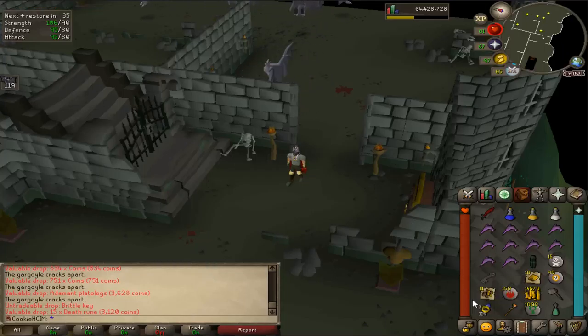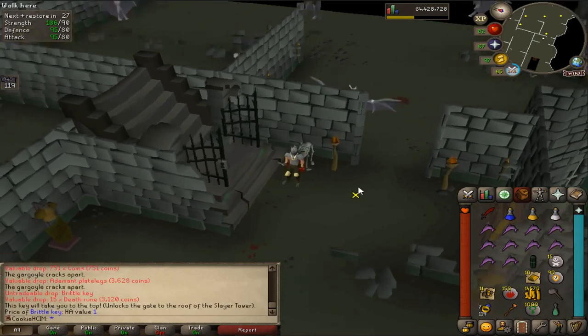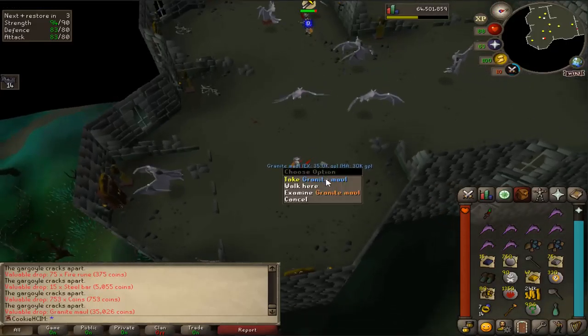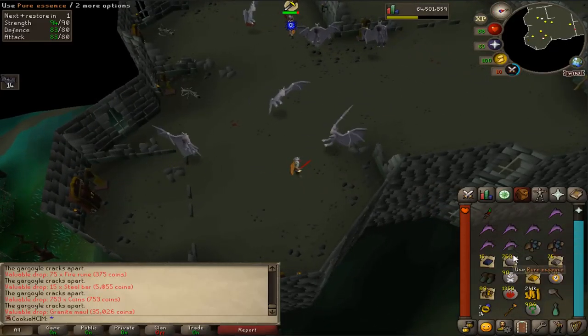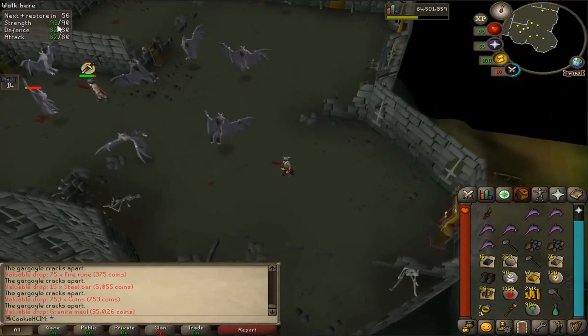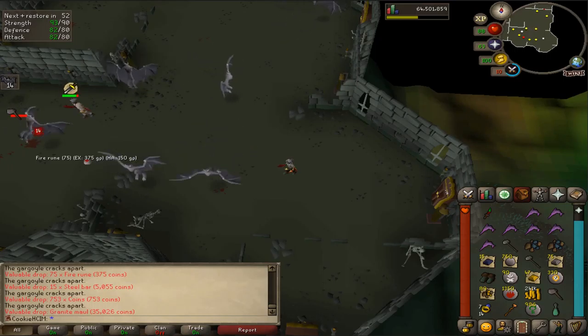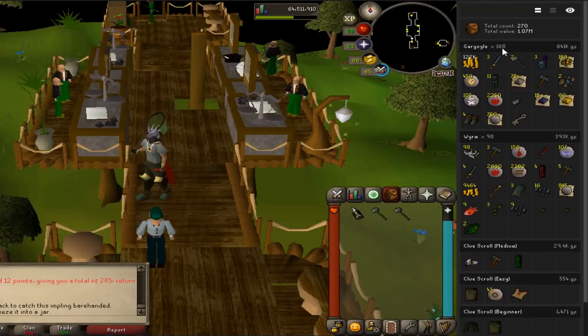Hey and welcome back to the Hardcore Ironman. Last episode we were doing some gargoyle slayer tasks and I really enjoyed doing that task - it's the first time doing it on this account. We got a few decent things as well: managed to get upgrade boots, the brittle key, and two granite mauls, which was pretty crazy. Also we made quite a bit of money from it which I didn't really expect.